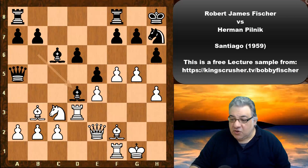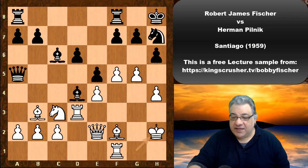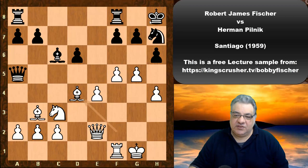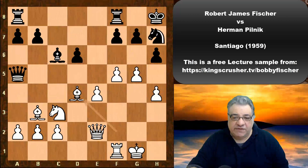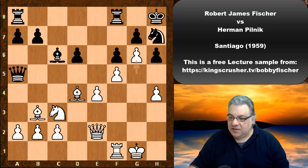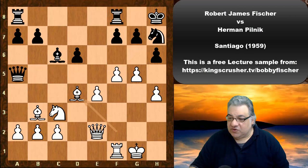Fischer played Kh2 — very logical and still crushing, though not entirely the most accurate move. It's worthy of note that Rxd4 gets an enormous outpost bishop here pointing at g7, threatening things like f6, gxf6, and there are really no defensive measures. If f6, g6 — if nothing else, it wins material and wins the knight.